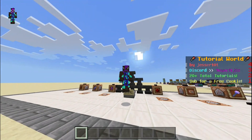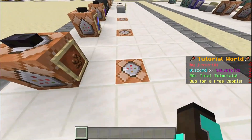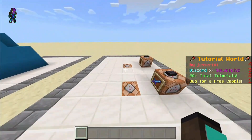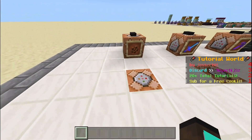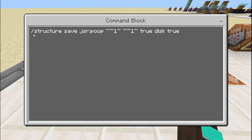Now let's get into the commands. These commands down this way are the commands required to save the structure — or the NBT items, or whatever items you want to use. It can be used for any items. So to save the structure for the poop, you need to use this command: slash structure save, jsr:poop, tilde tilde tilde, tilde tilde one tilde, tilde tilde tilde — true, disk, true.